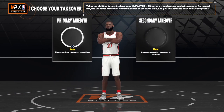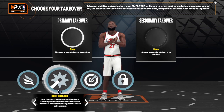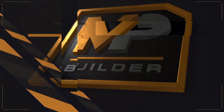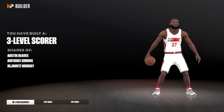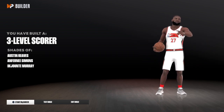For the takeover we got finisher, shot creator, sharp shooting, and defense — just choose what you want for the video. No clickbait here: we got a three-level scorer with Austin Reeves at the top. That's the build, people. Make sure you like the video, share the video, and subscribe to the channel.